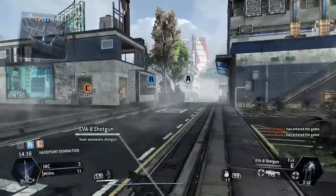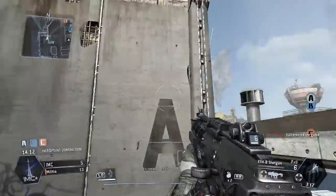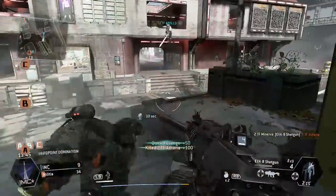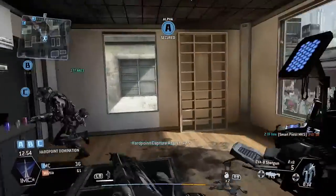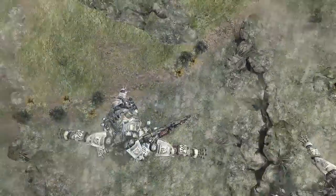Next up we have Hard Point Domination. This is an objective game mode that revolves around controlling space on the map. There are three points — A, B, and C — and you have to hold them for your team to gain points. In Hard Point, the first team to 400 points wins. We've got control of all three hard points — don't let the militia take it back.